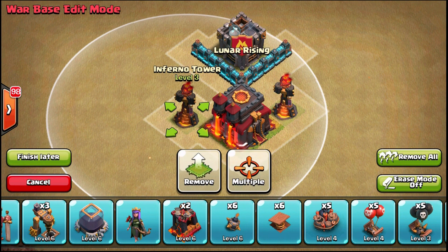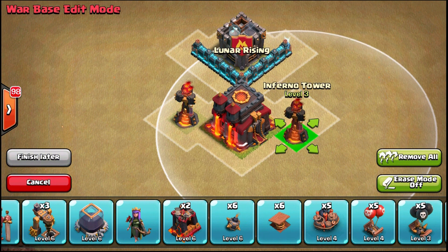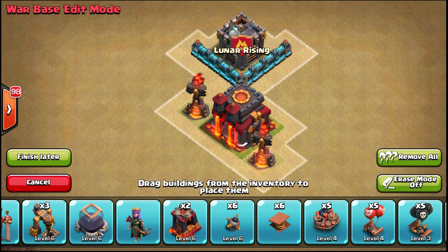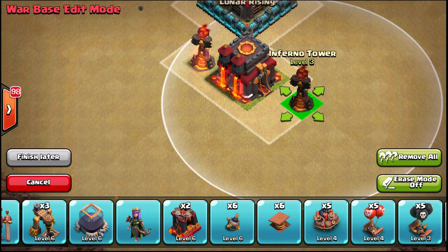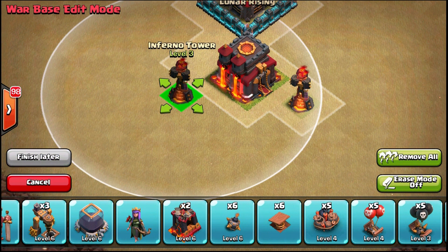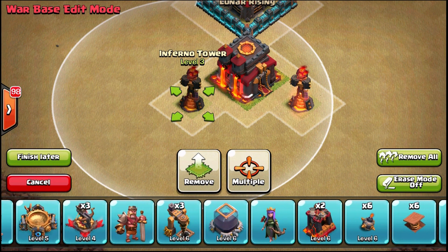You can place inferno towers across like that — that's fine — but you don't want to place them directly across from each other because they can both be frozen at the same time. Those are the two configurations you want to avoid. I'm going to put them down here on the bottom, spread out from the town hall, so they can't both be frozen simultaneously.